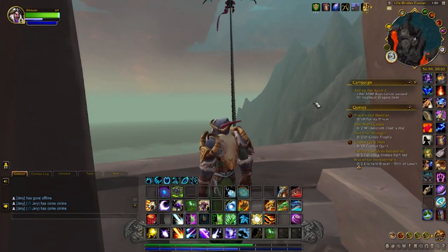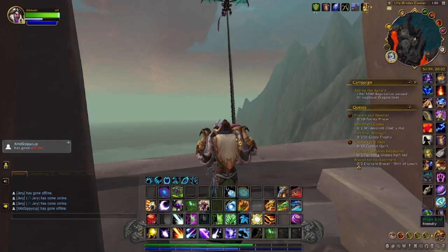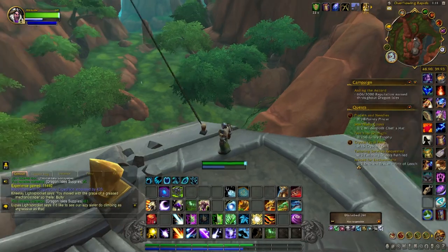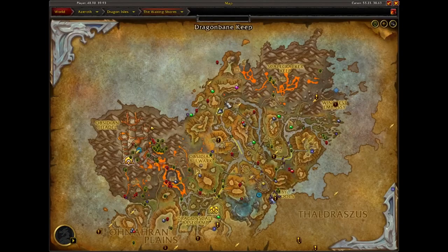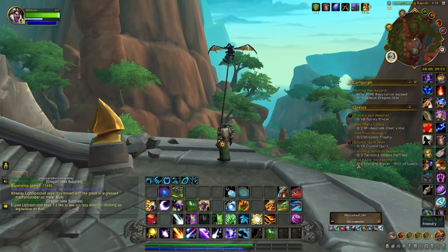The first kite is located in the Life Binder Conservatory, just to the west of Scale Cracker Keep, and it's on top of a tower. The next kite is located in the Overflowing Rapids, right around this area, and it's on a ledge.